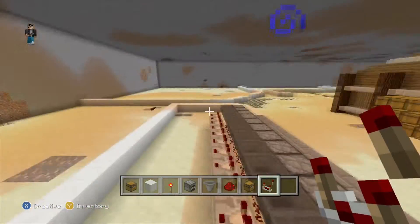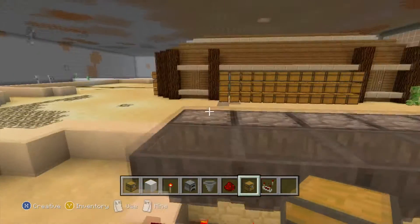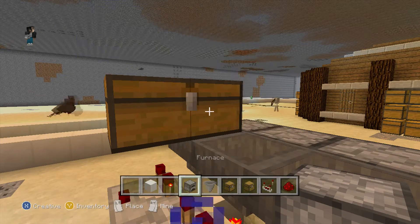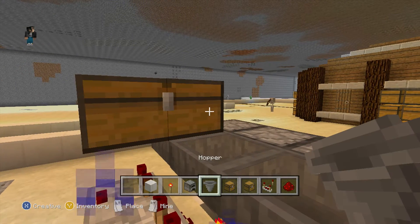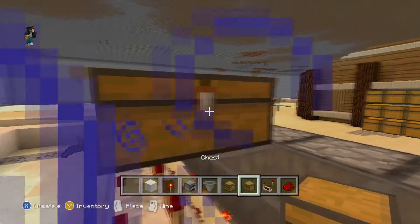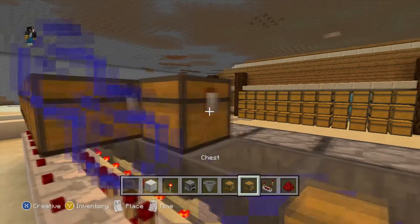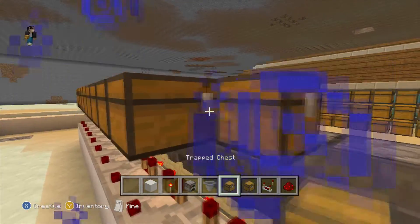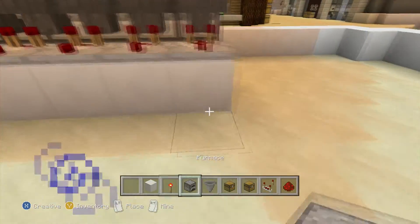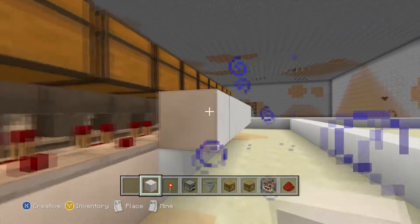Now we place, starting with a chest — a double chest. Maybe I should put these next to each other. Chest double, trap chest double, chest double, trap chest double — do that for all of them. The next step has to do with more comparator stuff. I'll put on screen what items you'll need so that you don't have to wait till the end of the video — it'll probably be up at the beginning.